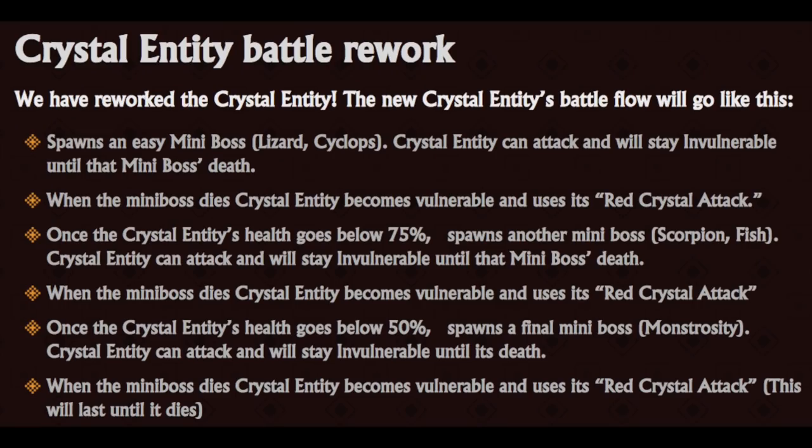The crystal entity has had its battle reworked in a far more streamlined approach. It first spawns an easy miniboss - that being the Lizard or the Cyclops. The entity can attack and will stay invulnerable until the miniboss is dead. When that happens, crystal becomes vulnerable and uses the red crystal attack. At 75% HP, it summons another miniboss - a little bit harder - the scorpion or fish, and it remains invulnerable until death.